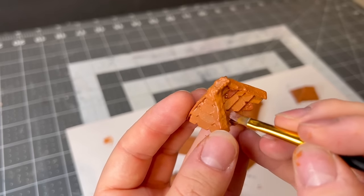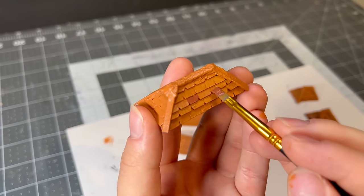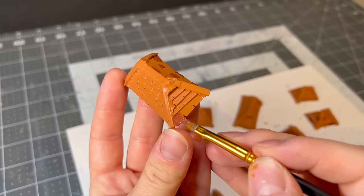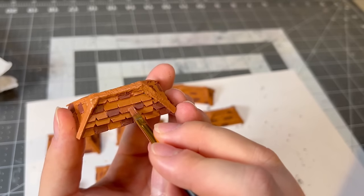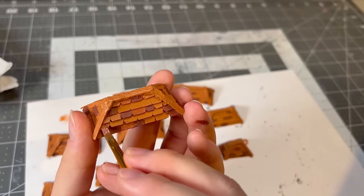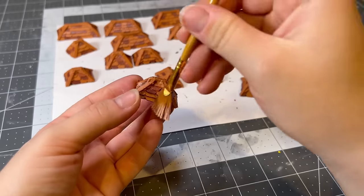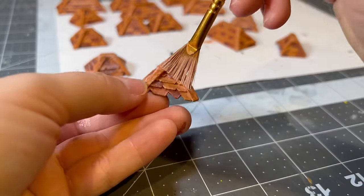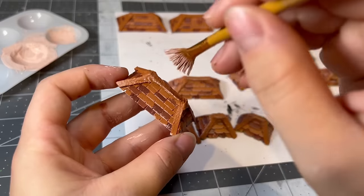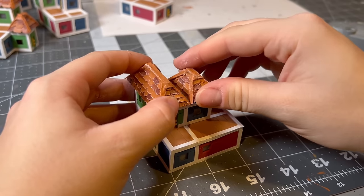After a few coats I added a bit of diversity and painted some shingles in different shades of the base color. Once that was all done, I gave all of them a dry brush in a super super light peach to accentuate the edges of the shingles. Once the paint was all dry, I fixed them to the top of each house using some hot glue.